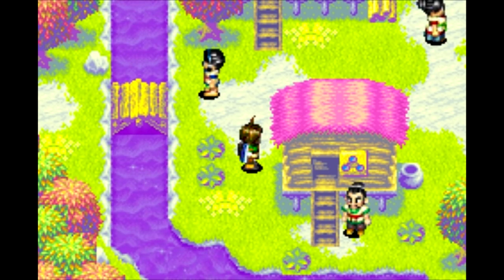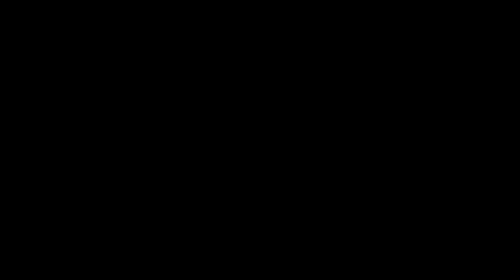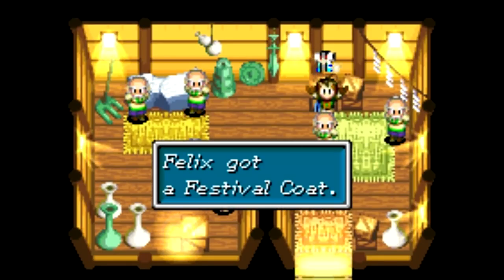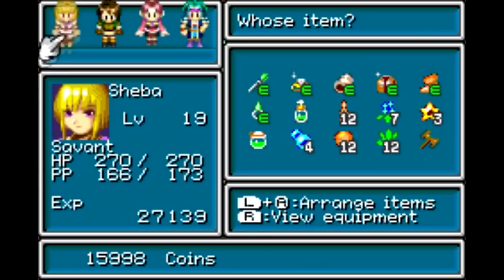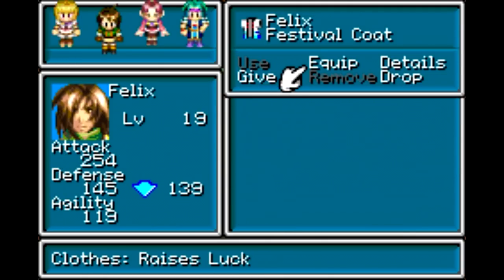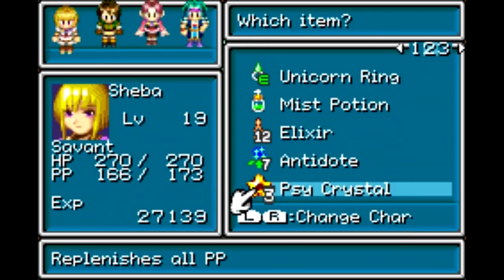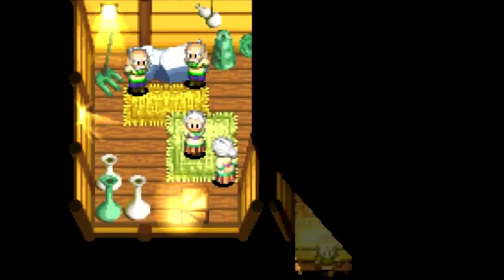Let's get the treasure first before buying some stuff. We've got to get to the lower right house. There's a box which contains a hidden treasure, and that's actually a very good piece of armor — one of my favorites in the game. I've got to get some room for Sheba first, so let's move that axe over there. The festival coat — I want to give that to Sheba. Not only does it have pretty good defense, but it also gives you a luck boost, which is really good for status protection.